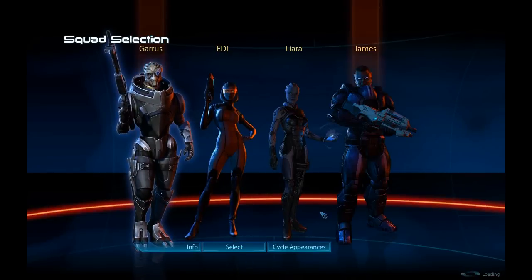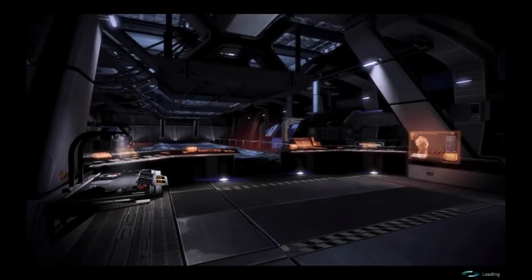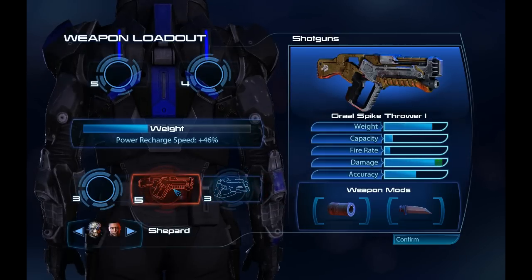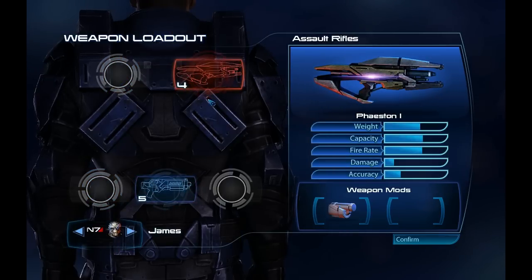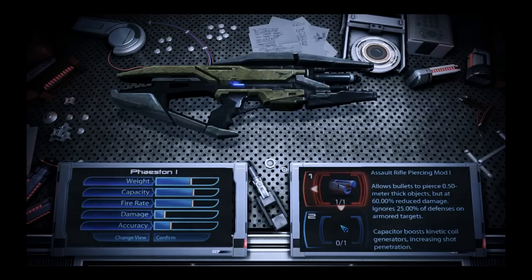Hey guys, this is Danny Boy. This time we will be heading to the Citadel and fighting Cerberus. I will be showing more Engineer Insanity gameplay and more Grawl Spike Thrower and Phalanx gameplay. Though I will be finding a couple new weapons, so I won't be showing those for too long.